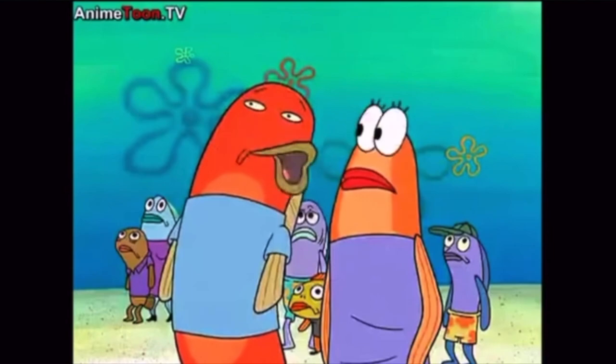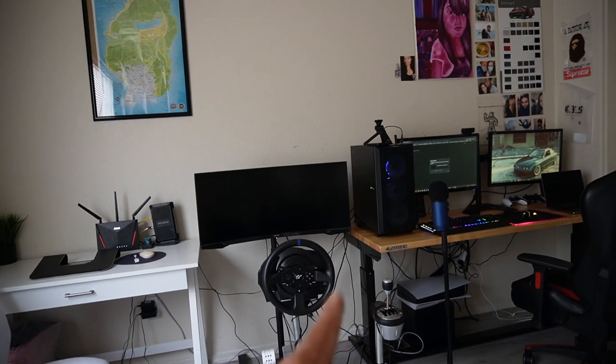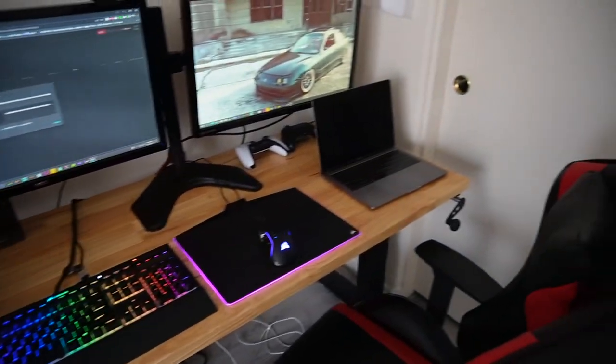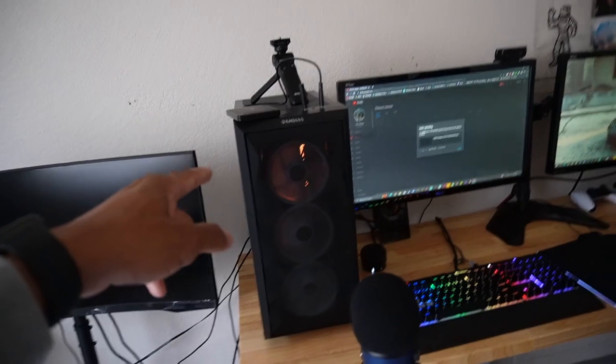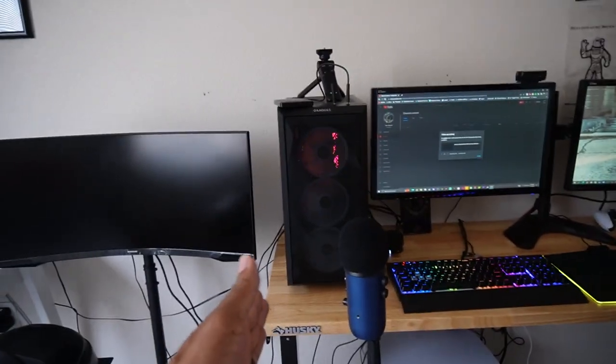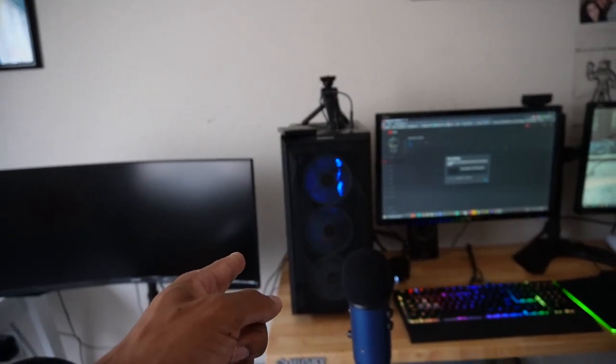Maybe have a shelf up here behind the screen and then have the PS5 mounted down there somewhere, then fix the wire sleeves down there — because it looks crazy down there, there are wires everywhere. The setup works and the space I have up here now with the laptop means I can edit there. The computer still won't sit up here. Maybe I could get one of those floating shelves for the PC, but I don't want the PC visible like that. I'll figure out what I'm going to do.